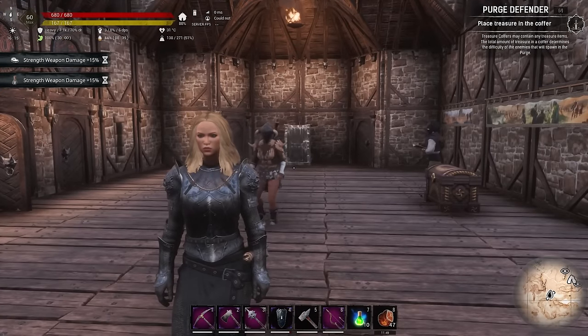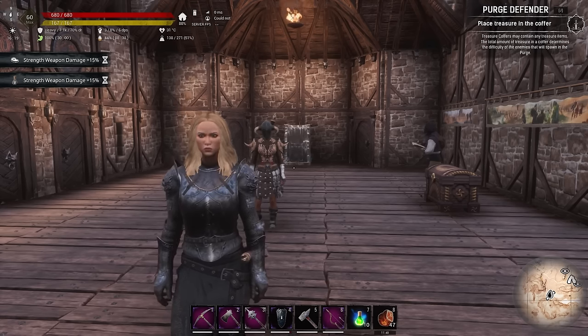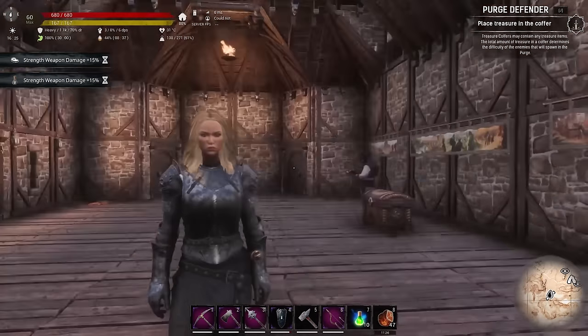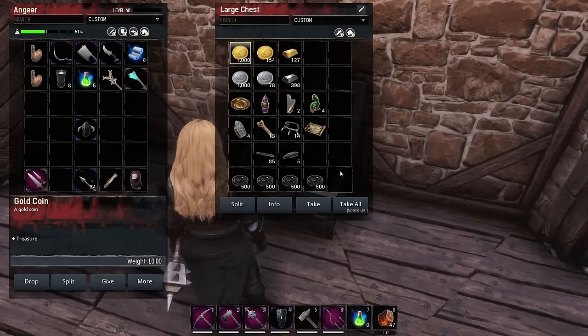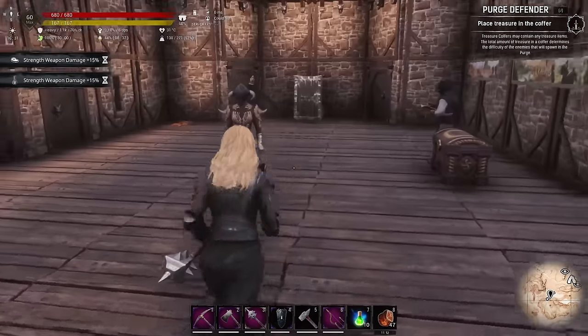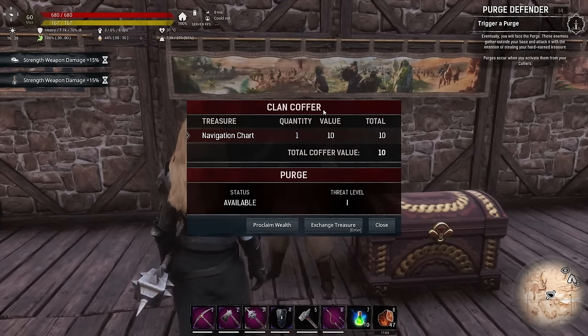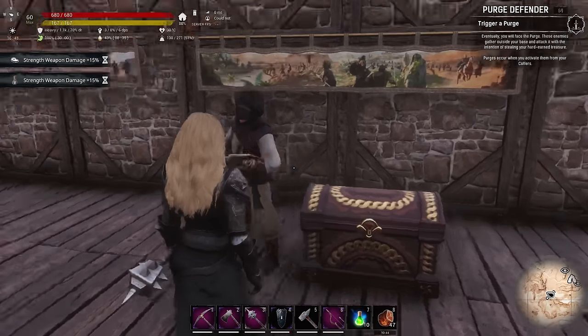If you remember from the Heart of the Sands episode, there are also heroic treasures like the Derketo Cat Idol found on Jamila's Liberty ship that you have to manually hand-carry back to base - they give you a lot more treasure value. There are different levels of purge based on how much treasure is counted by the coffer. You just need one gold coin to start. Let's take this tiny navigation chart and throw it in the coffer. It has a value of 10, giving a total treasure value of 10 - that's threat level one, purge level one.